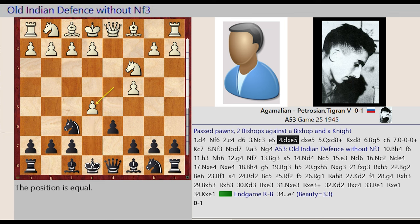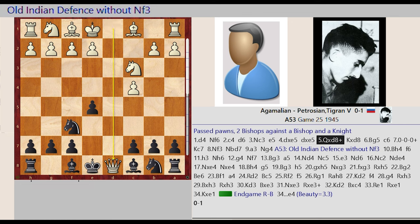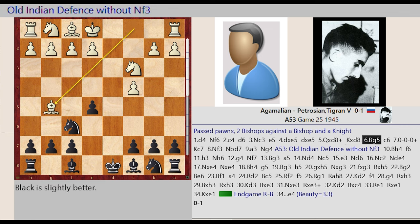D4 captures E5, D6 captures E5, Queen D1 captures D8, King E8 takes on D8, Bishop C1 G5, C7 C6, castling queen side, King D8 C7.